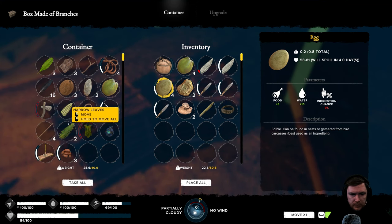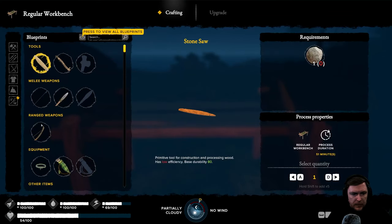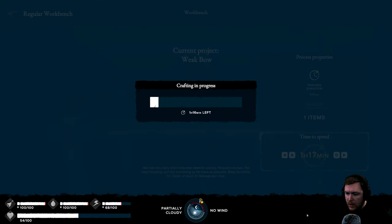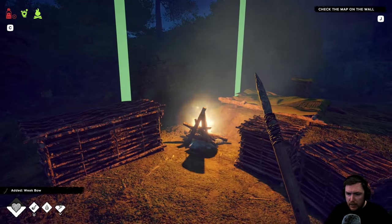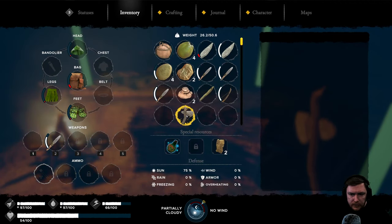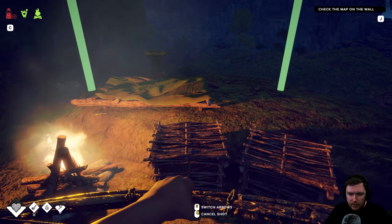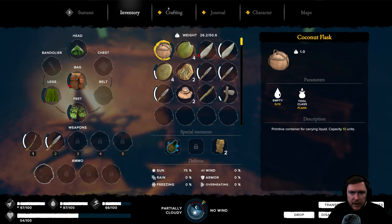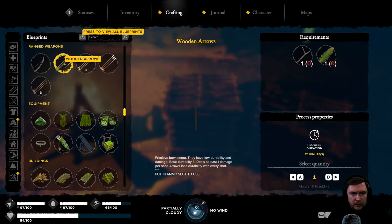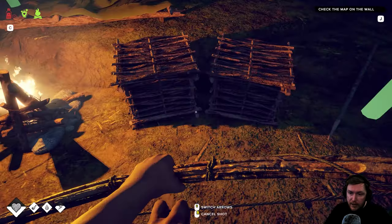We want to make the bow, don't we? Let's do that. I think it was four anyway. Give me my bow - nice. Because we don't actually use our axe that much in hand, to be honest. So now we've got a bow. Arrows - what was the best arrows to make? Stone maybe - stick, small stick, feather and stones.